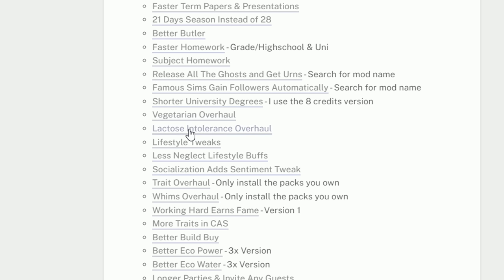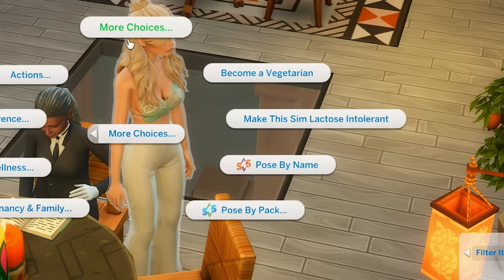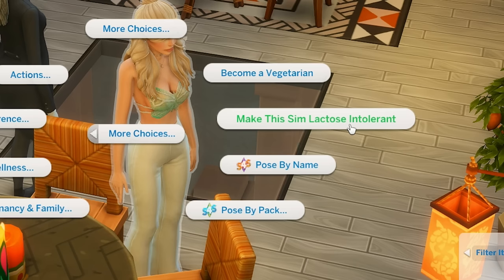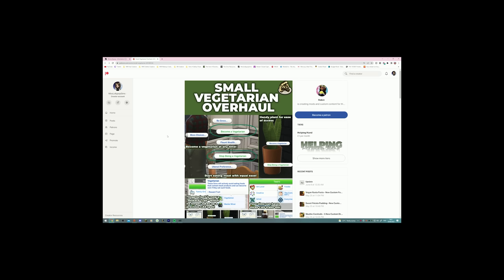Next are the Vegetarian Overhaul mod and the Lactose Intolerance Overhaul mod. The vegetarian one makes it so you can click on your Sim to make them a vegetarian instead of using a trait slot. It becomes a reward trait which doesn't take up a Create-a-Sim slot space. People don't get to choose if they're lactose intolerant, and I feel like being vegetarian shouldn't really be an actual trait either.